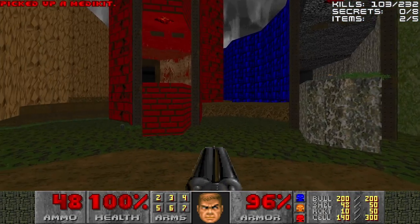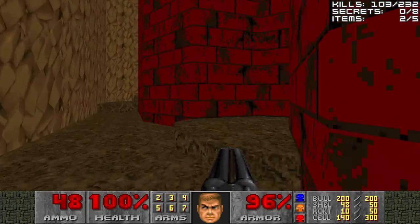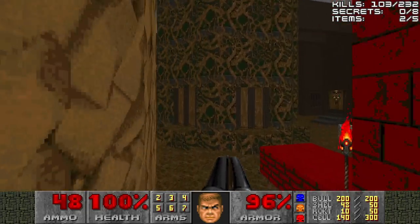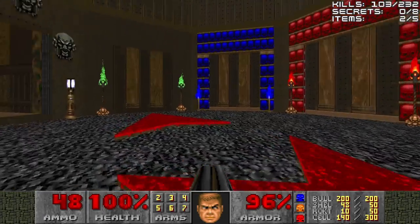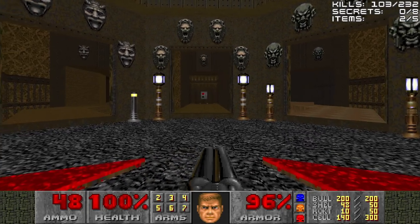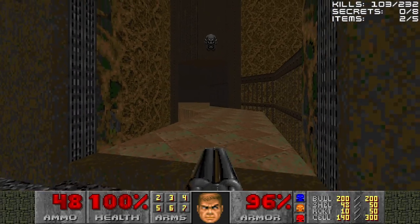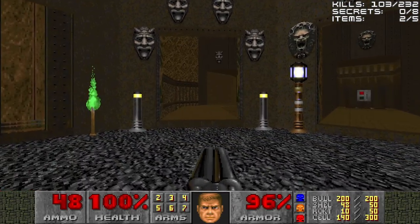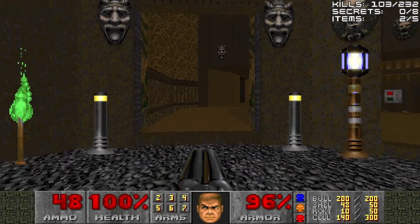Now with all three barriers open, that means we can go back to the hub — the Tricks and Traps hub. And we notice all three of the face doors are now open as well, and the face buildings are now accessible. Let's head into the Gargoyle one first. We'll start from left to right.